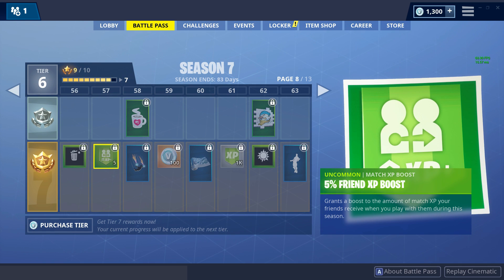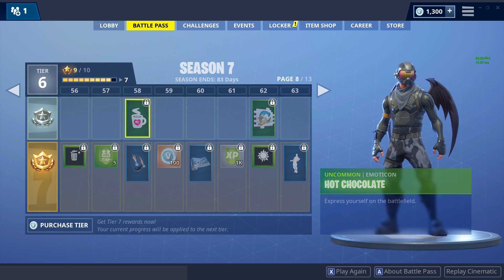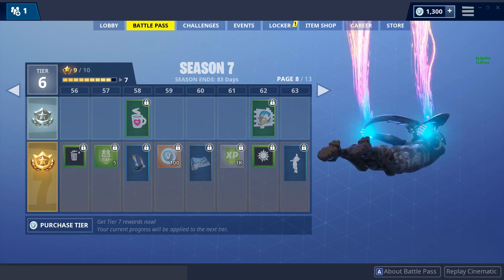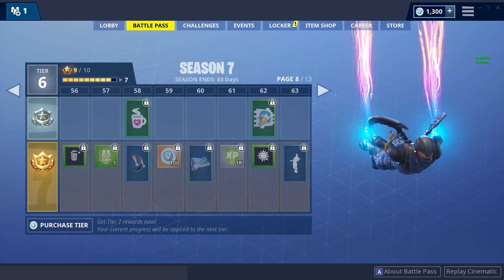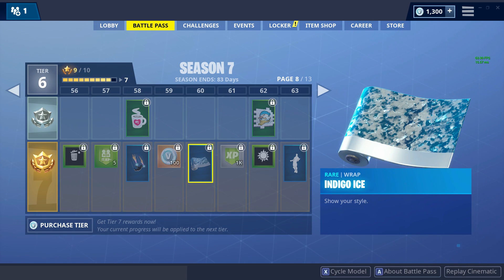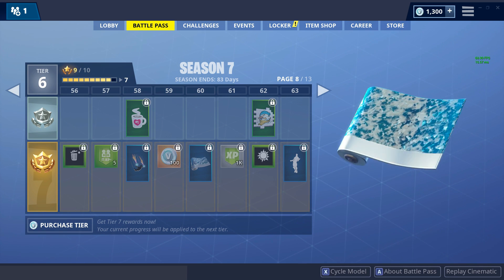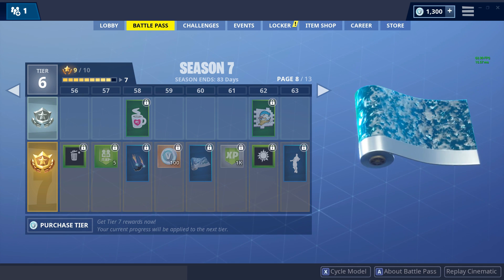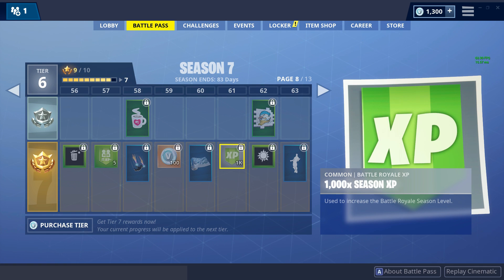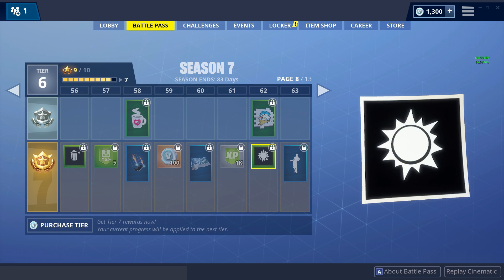Next page - got a trash can, oof. Got a coffee mug - hot chocolate. Express yourself. Then two items that look sick - whoa, that actually looks fire. Not literally fire. Not 100 V-Bucks. Indigo ice - ooh, this looks pretty fresh. Got 100 V-Bucks, 1K V-Bucks. Got melting snowman spray - that's pretty funny. Another icon.